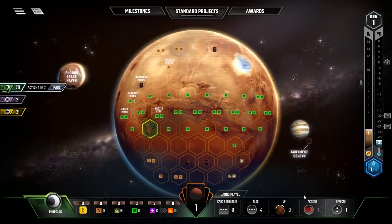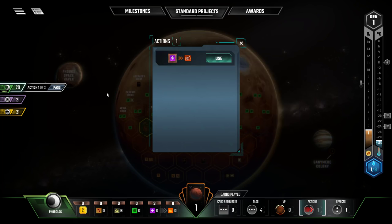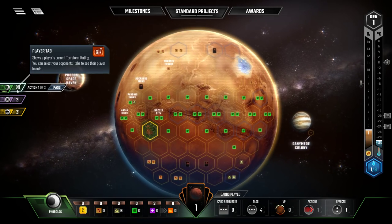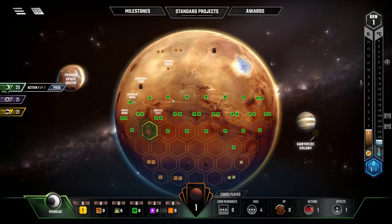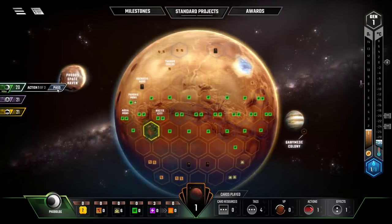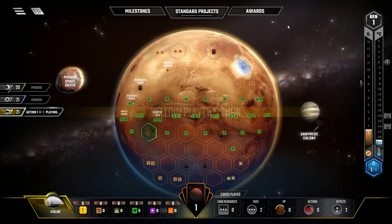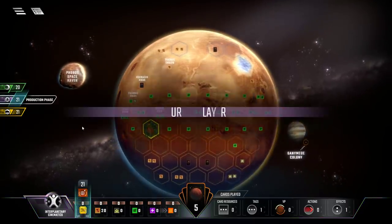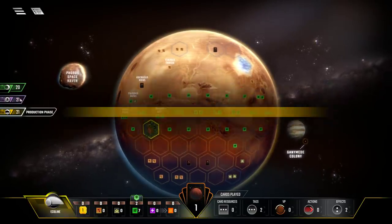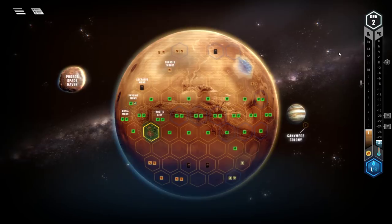I think I'll just pass and end this phase completely. Terraforming rating is good because it's money, and your end-game score is your terraforming rating plus victory points from greeneries, cities, and other effects. Everyone's passed their turn, so we all get a production phase. I produce three energy and 20 megabucks. Purple player gets 21 megabucks from their terraforming rating. Yellow player gets two plants from something, plus 21 megabucks. We're now in generation two and a new turn begins.